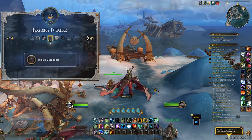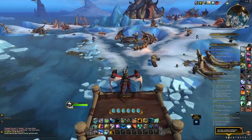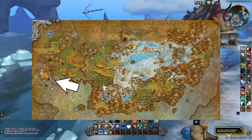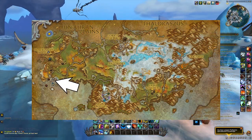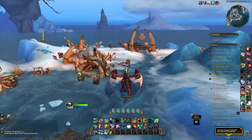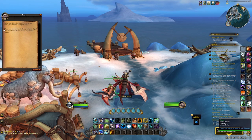Once you get to that 25 or 30 renown level, you're going to go to the western part of Azure Span, to Iskaara, which is basically just an ice island or iceberg. Go to the back by this dock and you're going to talk to the stable master named Tato.